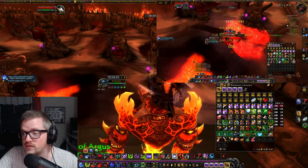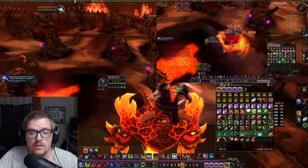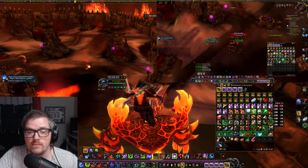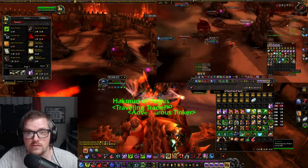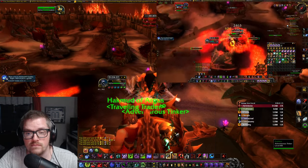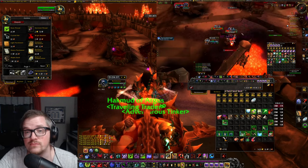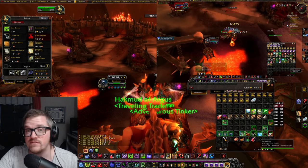Let me pull up a calculator. We had 13.19 gold. Let's vendor the trash and see how much gold we got just from vendor trash. We got around a hundred gold — to be exact, about 101 gold — in one hour, just from vendor trash.